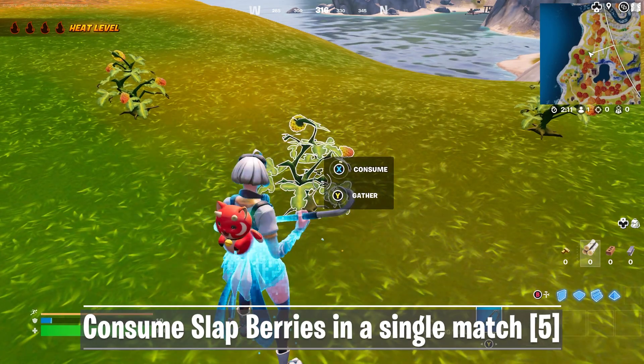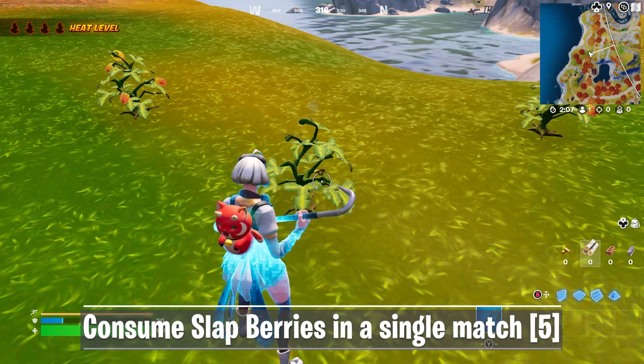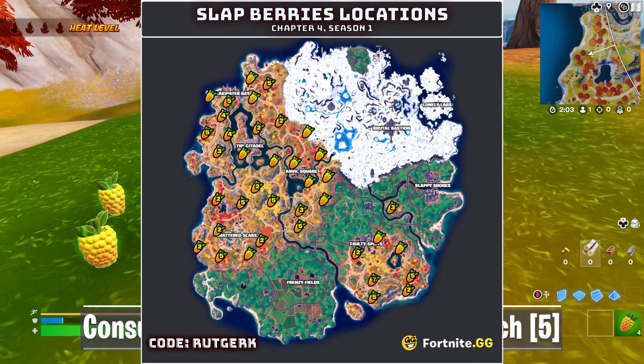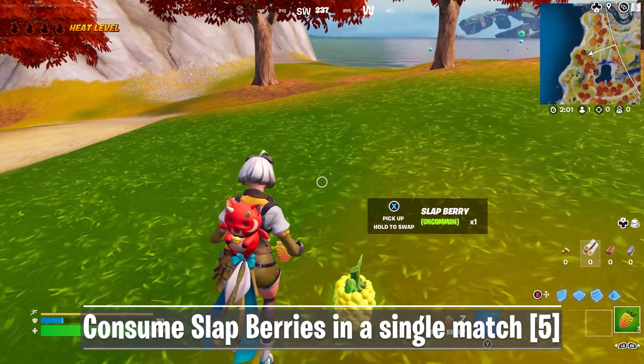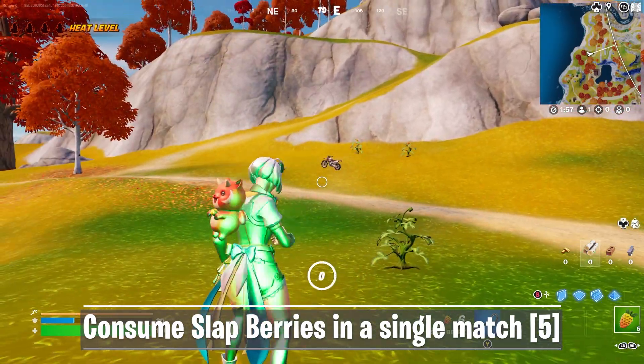Let's start with the first challenge: you need to consume slurpberries in a single match. These slurpberries can be found everywhere in those yellow or orange areas, and on this map you can see all their spawn locations. Make sure you consume 5 of these slurpberries in a single match to complete the first challenge.